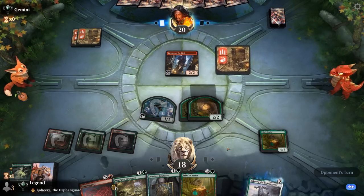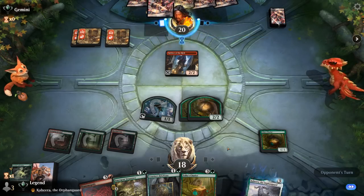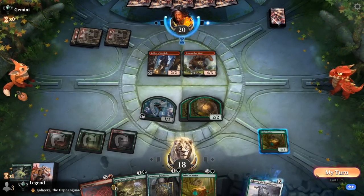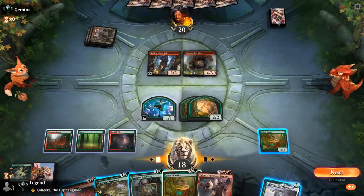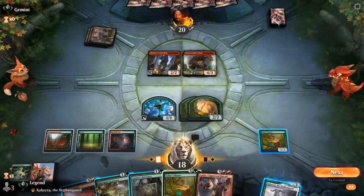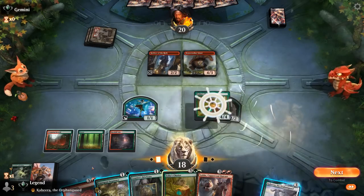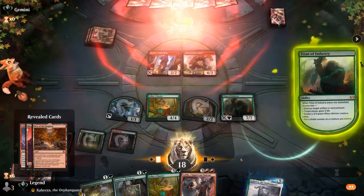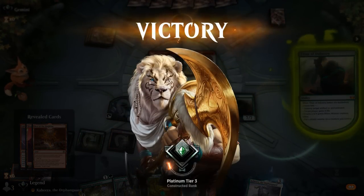Worst case scenario is something like a Goblin Chain Whirler killing our 1/1 Monk token, in which case we can still get more mana going with Sequence or Briefcase. But if they just tap out for another random creature, Transmogrify is probably game over making a Titan and copying the Rhino token. It's just going to be Bonecrusher hardcast — whereas Stomp might have been more useful for preventing Transmogrify. We go for Transmogrify on a Cat token, crew Chariot first, get a Titan — and our opponent concedes. On to the next one.